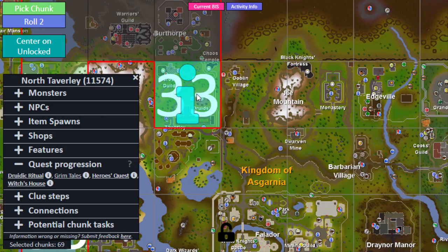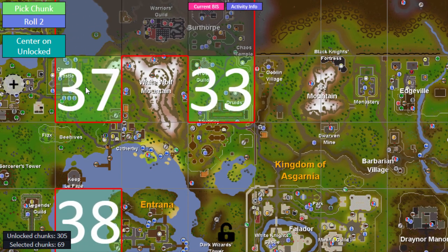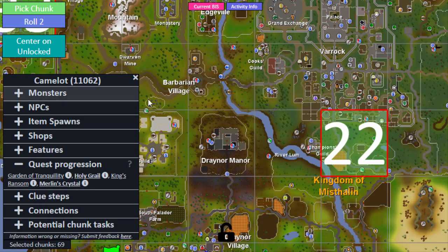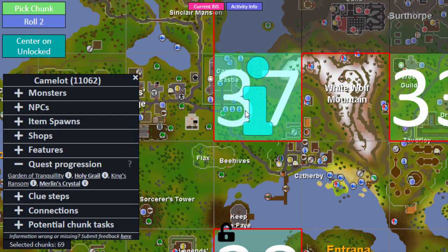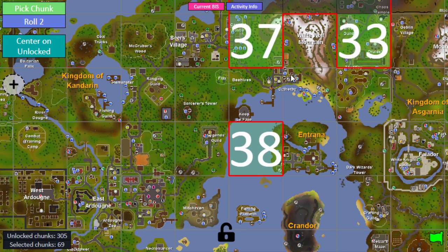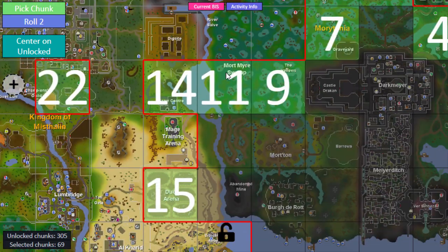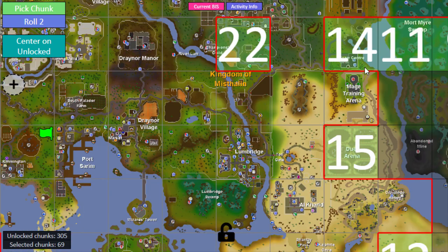The other chunk I want is North Taverly, because it's needed for Druidic Ritual as well as Hero's Quest - both quests I'd love access to, mainly Druidic Ritual so I can start on Herblore, since a lot of other quests need Herblore. There's also Camelot - honestly there's not that much there since Merlin's Crystal needs South Varrock, but it would unlock the farming patch and let me Camelot teleport instead of teleporting to Ardougne and walking over. And finally I'd really like the Nature Grotto chunk, because that means I can do Nature Spear and attempt Fairytale Part 1.